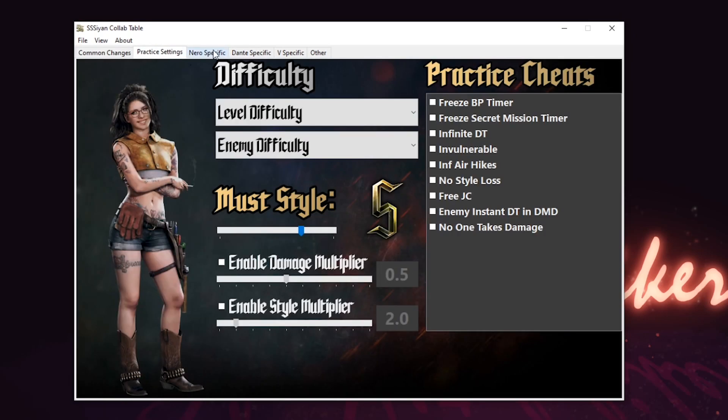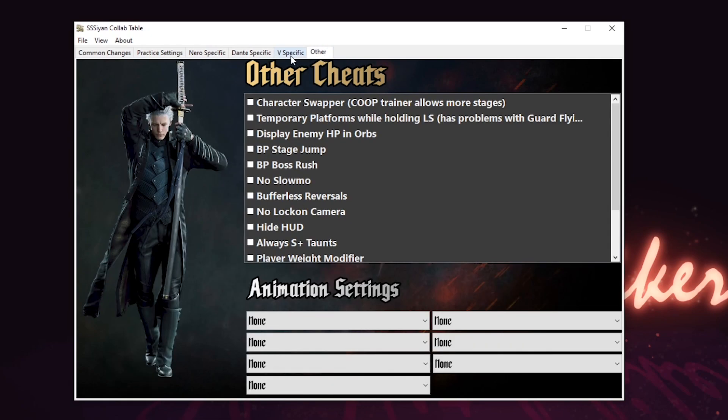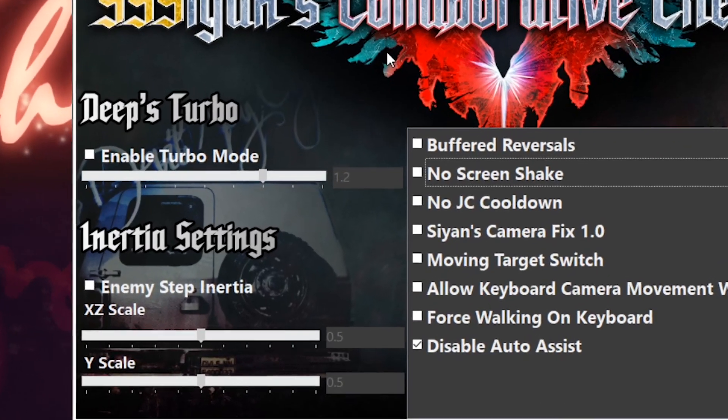The table is divided into six pages that each cover a different set of changes to the game. The Common Changes tab covers a series of essential options and fixes that will be useful to anyone playing. The options here aren't really cheats — more quality of life changes that bring the gameplay up to the standard of earlier DMC titles. Of particular note are Deep's Turbo and the inertia settings.